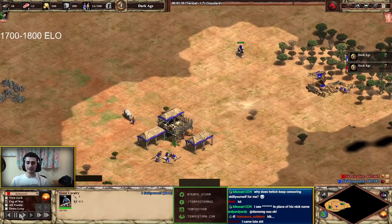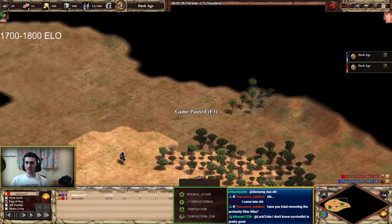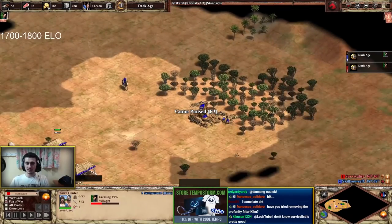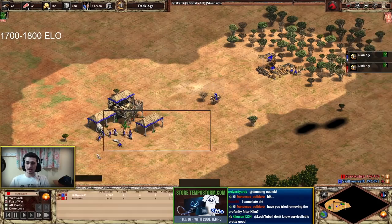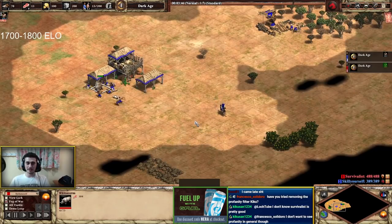He's running his scout right past something he's already explored — he should have scouted in an arc. That's definitely a mistake. I think he's doing it because he's missing some sheep. It should have been in an arc though, that's just a mistake. Some minor scouting issues in dark age — not a huge deal, but something to consider. It's my job to mention it so we can all hopefully learn from it.